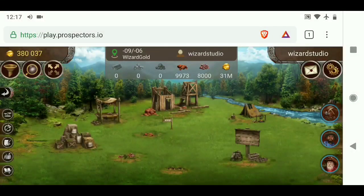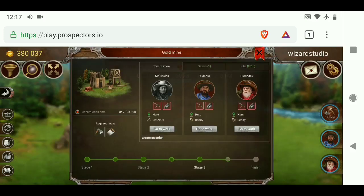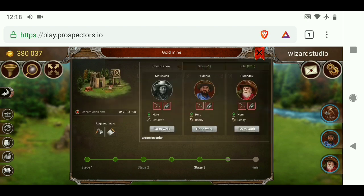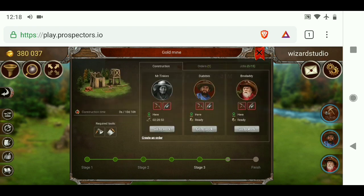Here is the basic view of the game. This is a plot or a piece of property that I currently own. You can see at the top here there's a gold mine, and I just opened it, and it's actually in progress of being built. I've gone through multiple stages where I had to buy clay bricks and stone, then a working phase, then buy wood and wood girders, then another working phase, and now I'm on the last stage.